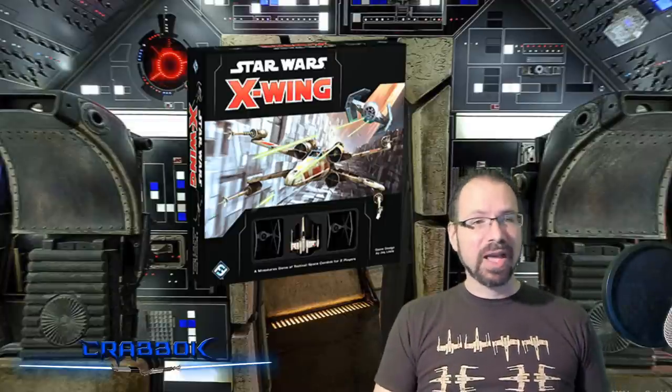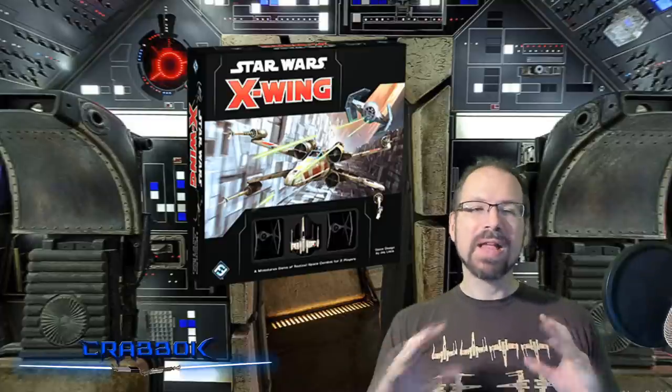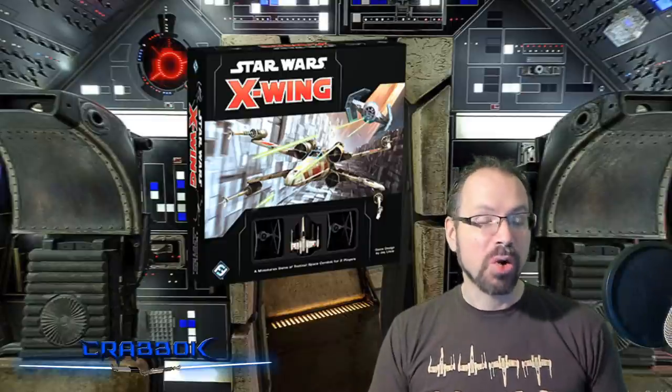You need the core set to get started. It's going to have everything you need to play the game. It's going to have two TIE Fighters — granted, you don't need them, but if you want somebody to play against, you can use those. One X-Wing is appropriately balanced for two TIE Fighters. It gives you a feel of the game and some faction differences: the X-Wing has shields, the TIE Fighters don't. The X-Wing shoots a little harder, but the TIE Fighters can swarm you. And you're going to get Luke Skywalker, which is really cool.